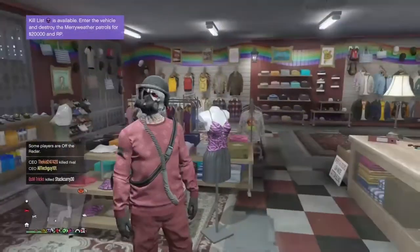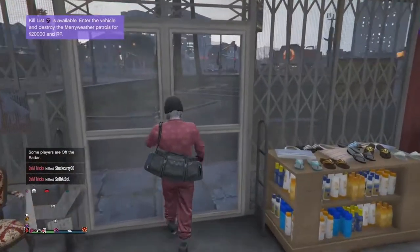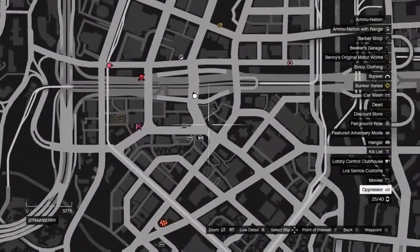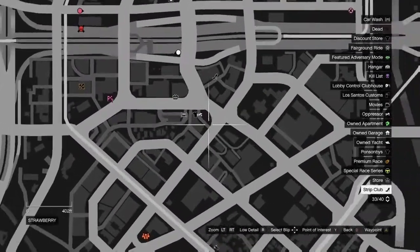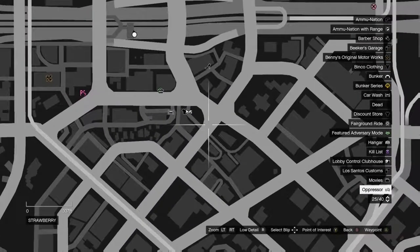So what you're gonna do first is you're gonna have to go to this exact clothes store on the map - this clothes store right here, the one right across from the strip club. The reason you have to go to this one is because it's in walking distance of the strip club.